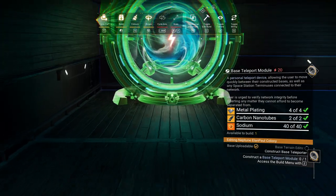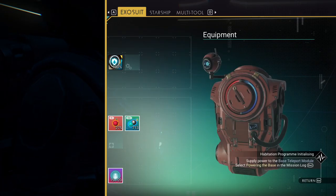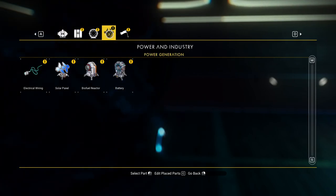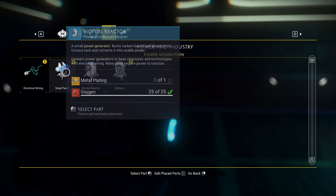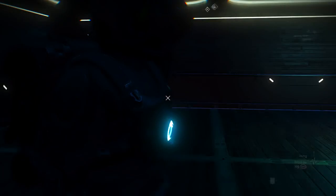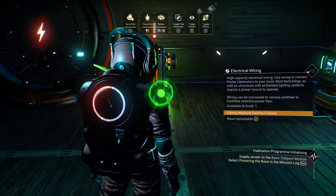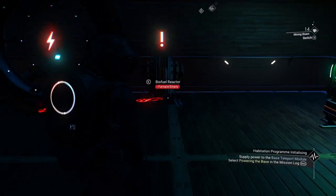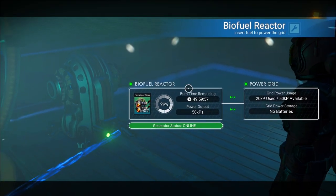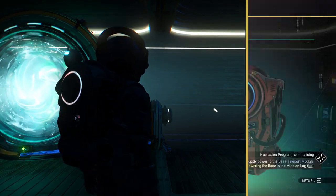We'll put the teleport module right there. It doesn't do anything for us because we have to supply power to it. We need to supply power — let's do the biofuel reactor. We'll construct it, then provide an electrical wire from it to the teleport module. Now we need to power it. We do have plenty of oxygen — let's use that. That's going to keep it powered for 50 hours. Congratulations, we supplied power.